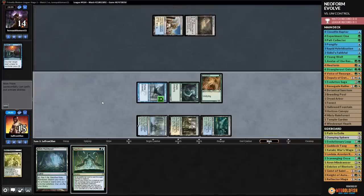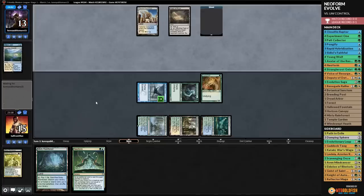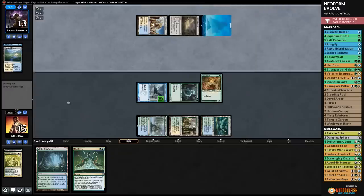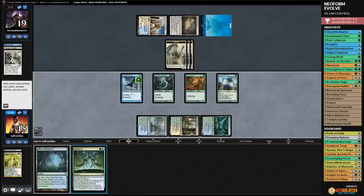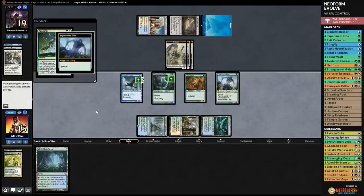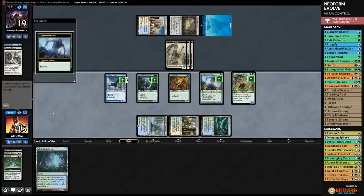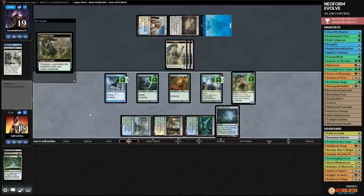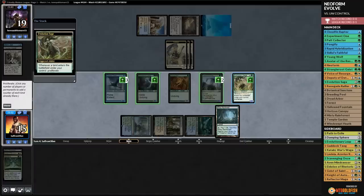We play Voice of Resurgence - it gets hit by Mana Leak. Opponent cracks a Flooded Strand. We play Experiment One, then Neoform - sacrificing Strangleroot Geist to get it back and grow Cloudfin Raptor and Experiment One. We grab Evolution Sage. Misty Rainforest proliferates - this is a big board.